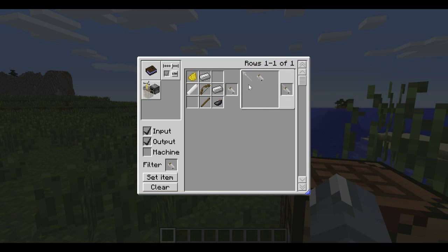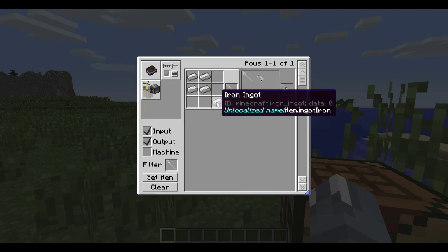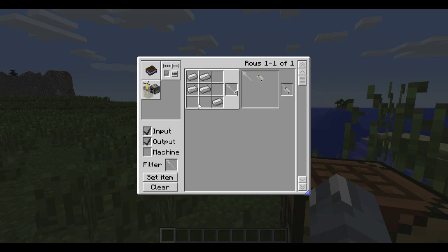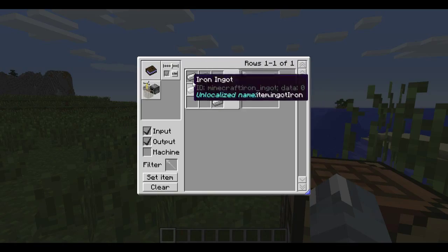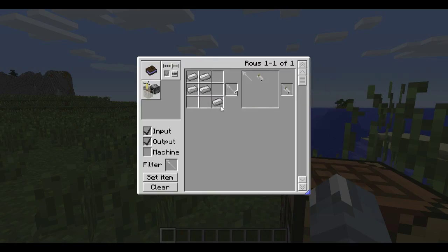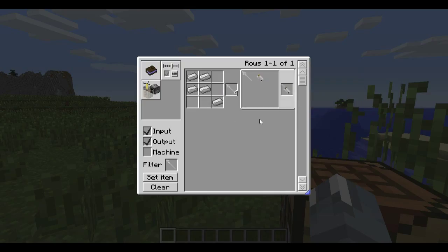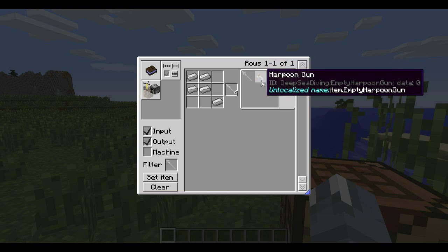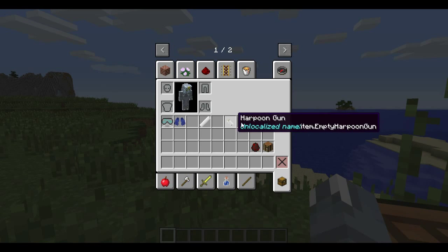In order to use the harpoon gun, you need to craft the actual harpoon. To craft it, use five iron ingots — arranged like a crafting table but with iron — and put one extra iron in the corner. That gives you four harpoons. Then combine the harpoon with the harpoon gun to load it up.